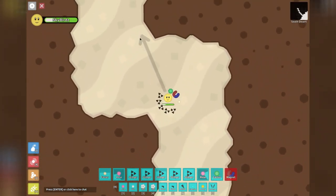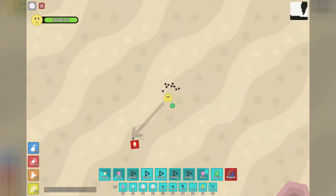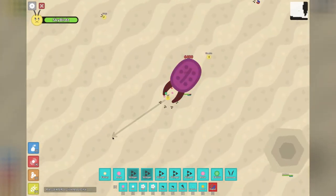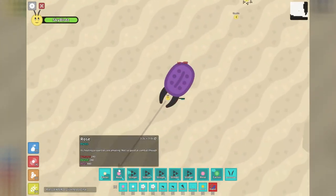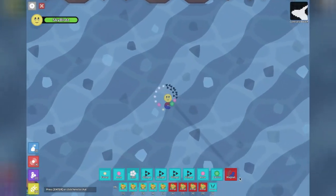After traveling through a few more not very exciting biomes, I arrived at the one that is dedicated to beetles. What on earth made the developer think making a beetle faster than the player was a good idea? After respawning...